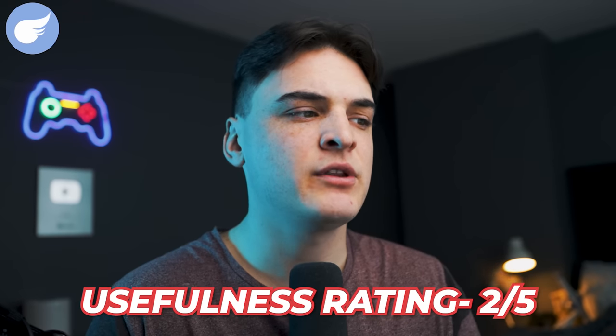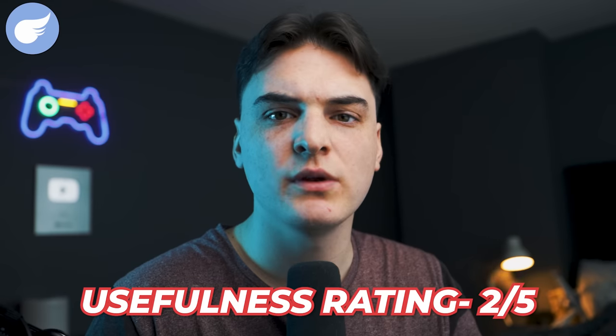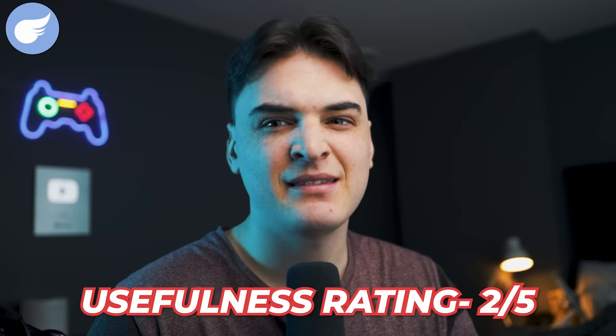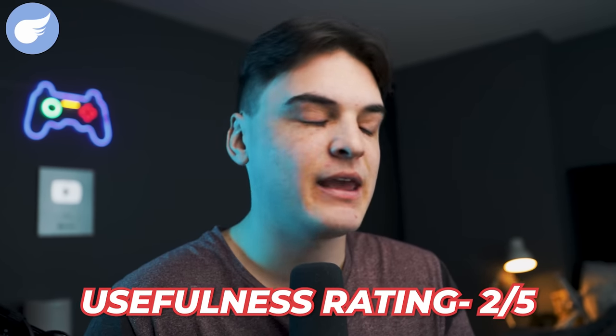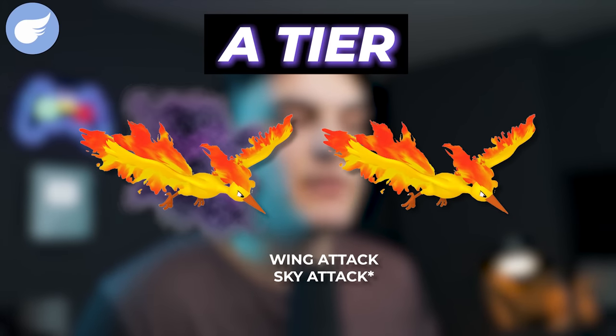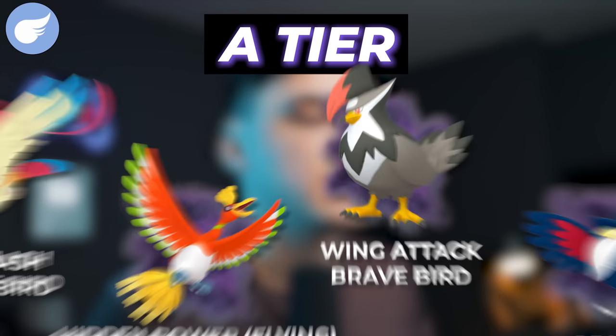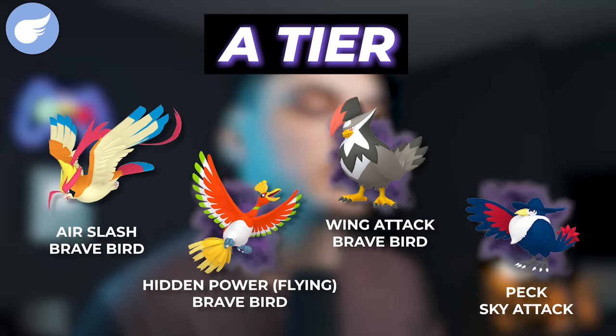Moving on to the Flying type. For Flying type, I'm going to give it a two out of five usefulness rating. I find there's only a couple Pokemon you can really use Flying types against — things like Virizion and some Grass legendaries, but there's really not a lot. As we get more raid bosses in the game, Flying will get more useful, but at the moment there's only really a couple Pokemon where Flying is going to be the premier choice. In terms of the A tier for Flying types, we're going to have Shadow Moltres, Regular Moltres — by the way, Sky Attack legacy on those Pokemon — Mega Pidgeot, Shadow Ho-Oh with Hidden Power Flying, Shadow Staraptor with Gust, and Shadow Honchkrow.